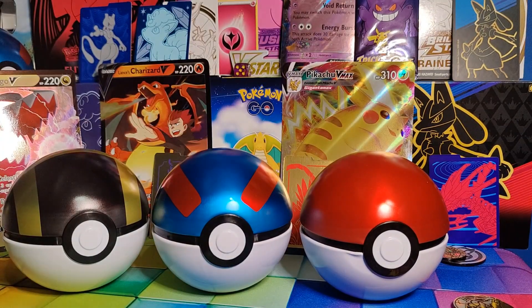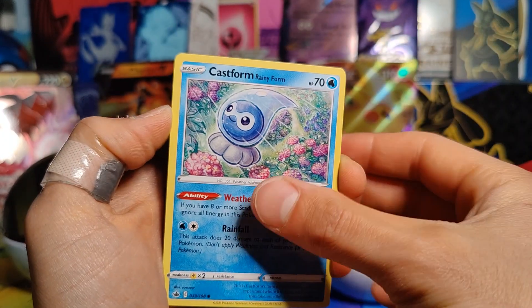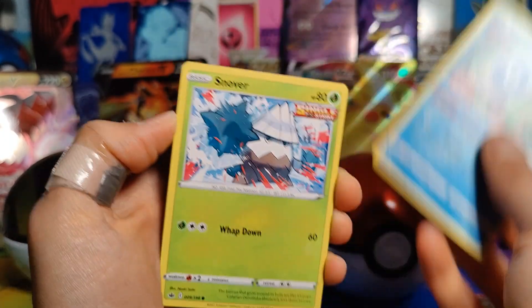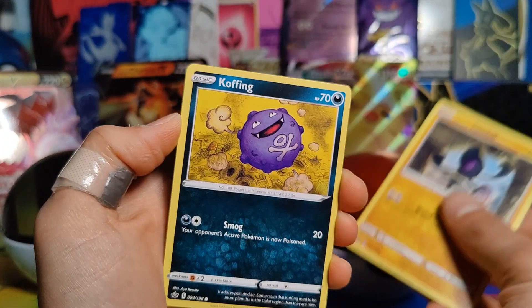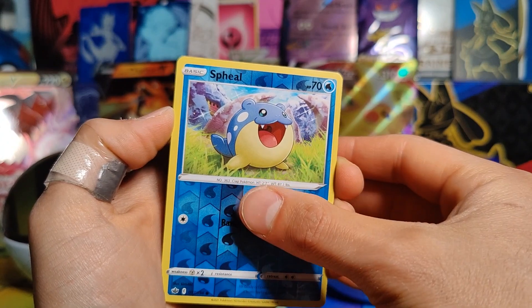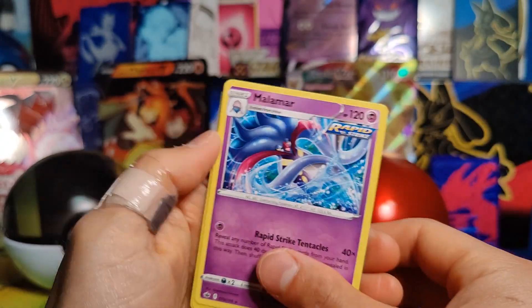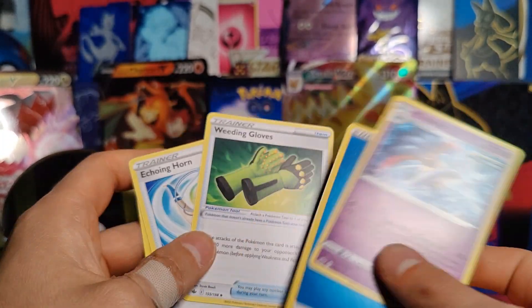Third Chilling Rain — this is the last pack of the day. Let's see if we can keep that trend going and get a Full Art out of here. Who knows? Alright: Frillish, another Rainy Form Castform, Snover, Galarian Yamask, Koffing, Reverse Holo Spheal. Okay, so just a Rare Malamar. Energy, Weeding Gloves, Echoing Horn, and Flaffy.